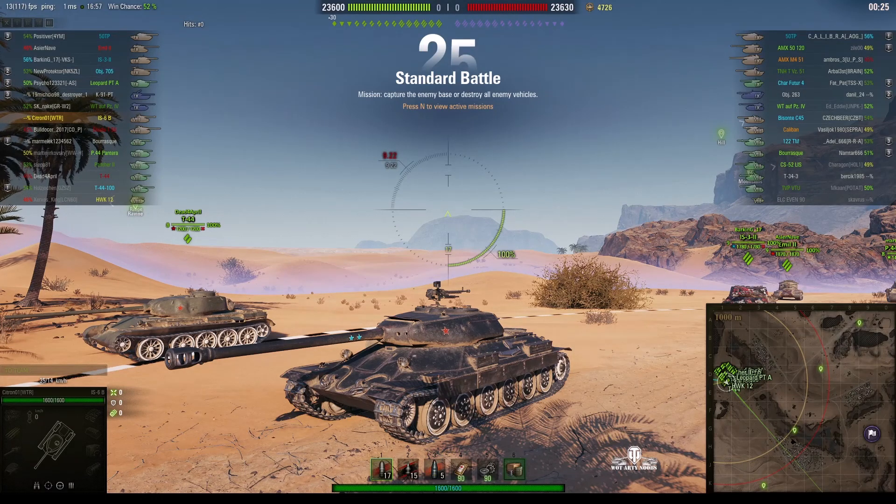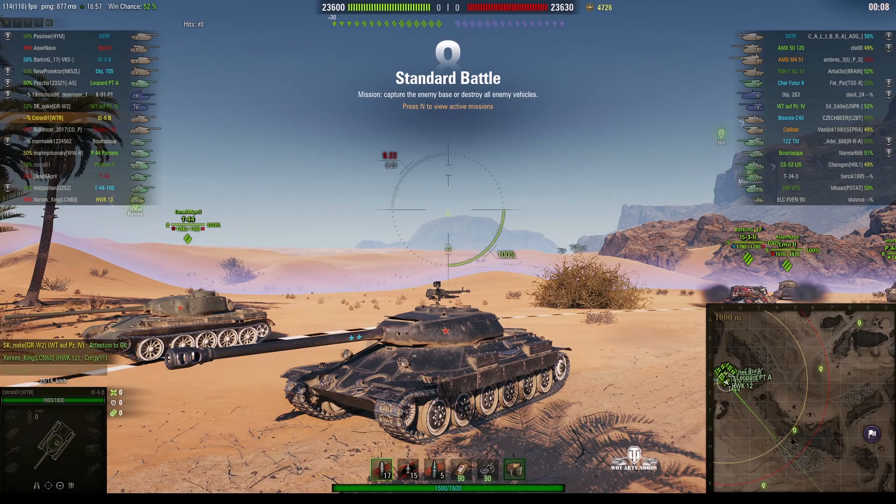Welcome back to WhatRT Noobs with General Disturbance. This is the IS-6, a tier 8 Soviet premium heavy tank. It's located on the west flank of Sand River and it's under the command of Citra-01, who is trying to get his third mark. He's already got two up there and he's keeping his damage average quite high.